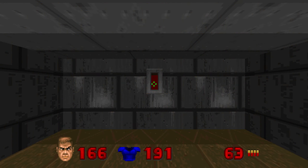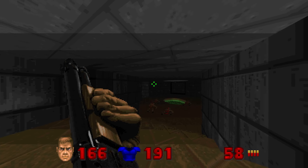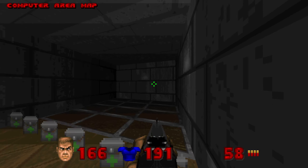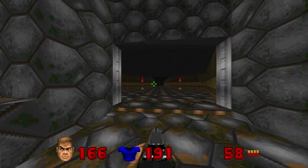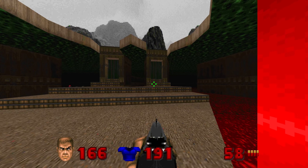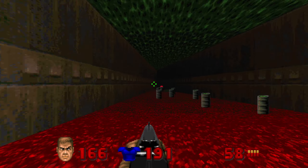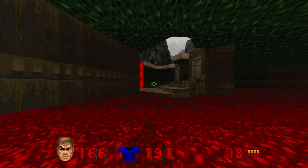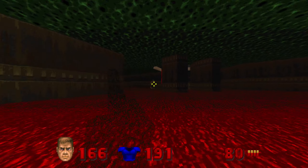Entering Phobos Anomaly. I'll be honest with you ladies and gentlemen, I don't remember much of this. Is this where those card-throwing things are? Yeah, those open, right? Oh no — this is that level, I remember this level. I don't have any rockets or anything.